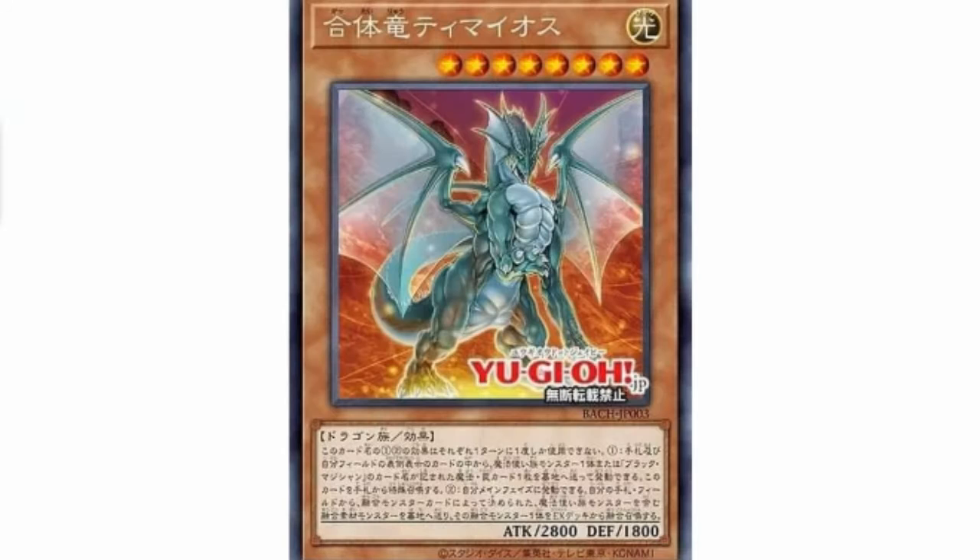Starting off we have our first card — this is Coalition Dragon Tamiya's Light Dragon. Level 8, 2800 by 1800. You can send one card from your hand or field — one Spellcaster spell or trap that lists Dark Magician in its text — to special summon this card from your hand. During the main phase, activate the effect: Fusion summon one Fusion extra deck monster from your hand or field that has a Spellcaster as a material.